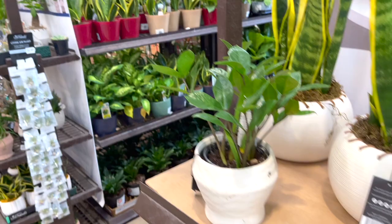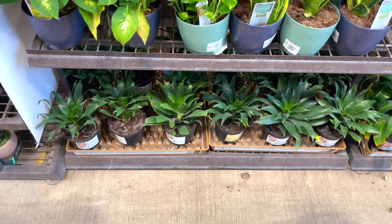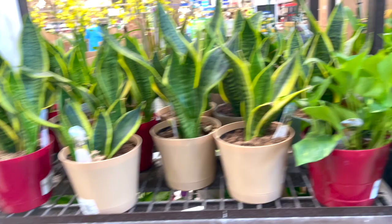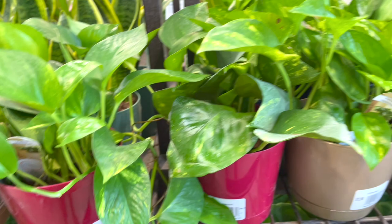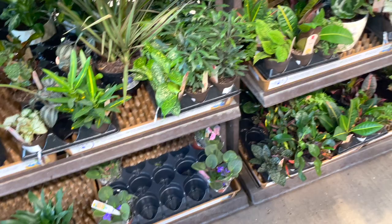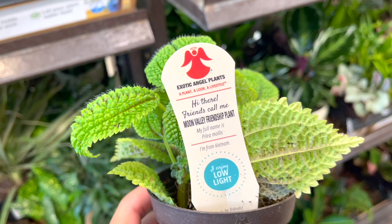Your common Dracenas, Golden Pothos, some beautiful different Begonias. That employee was so sweet - I asked can I see what's inside this box and she said yeah, go for it. Golden Pothos $13.96. Dracenas, some fiddles. And these small little pots - a friendship plant Pilea or Moon Valley. I'm like shaking so bad right now.